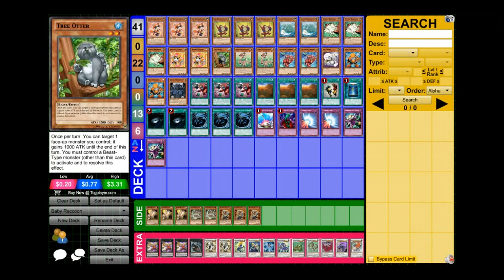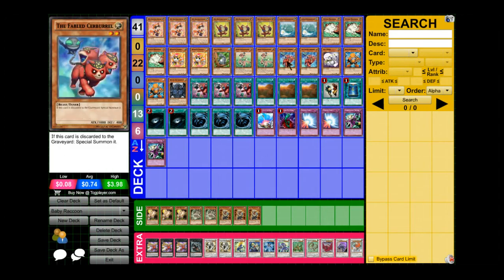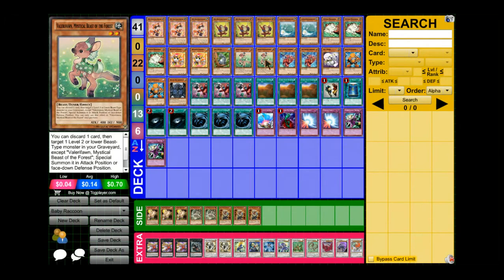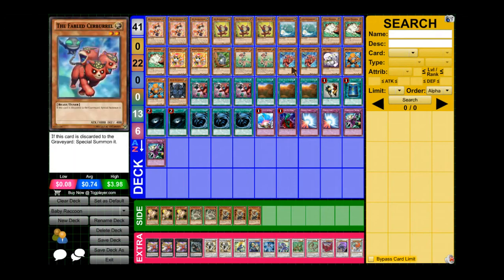Three Tree Otter: once per turn you can target one beast monster you control and it gains 1000 attack until the end phase, which basically helps with OTKs. Two Kalantosa, two Valery Fawn, and two Fabled Shirberl. You can discard one card and target one level two beast monster in your graveyard. The combo is: summon Valery Fawn, use its effect to discard Fabled Shirberl, special summon Kalantosa to destroy a card, and Fabled Shirberl special summons itself from the graveyard when discarded. These are really good cards.